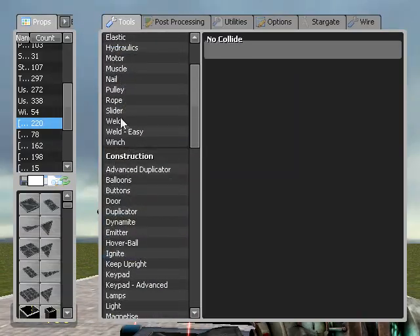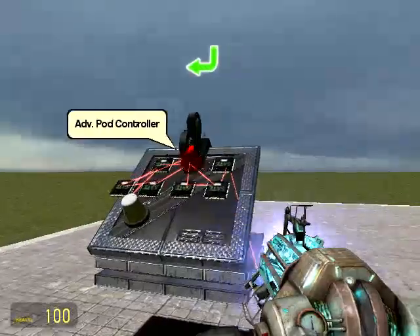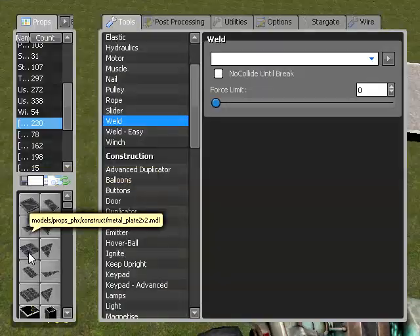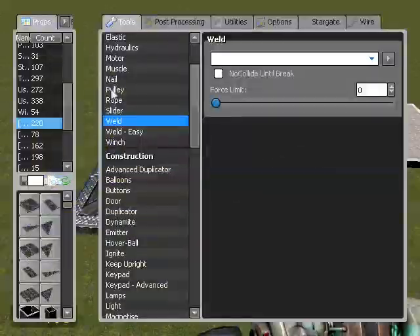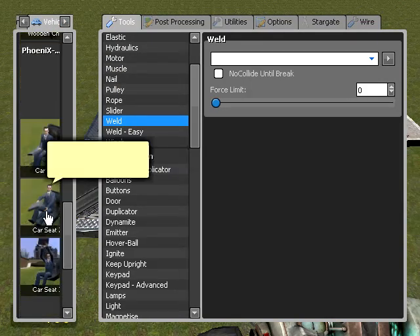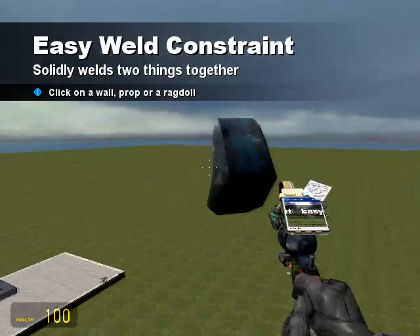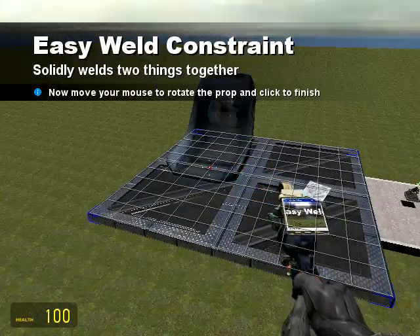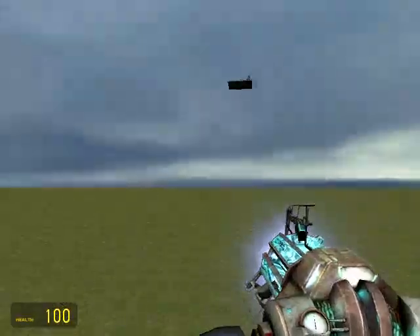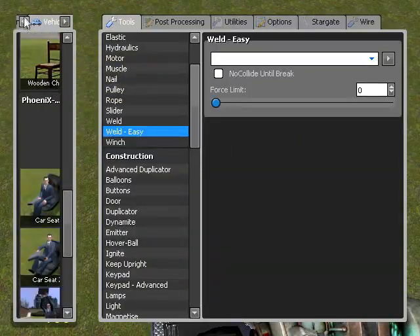I'm just going to weld it on to the platform. You can just leave the controller there because the pod controller can work over a vast distance. I'm going to sit over here — actually, in the sky. What you could do is have most of the mechanisms on this little platform sitting next to you, or leave them there and transfer things via a radio if you want to hide the mechanisms a bit.